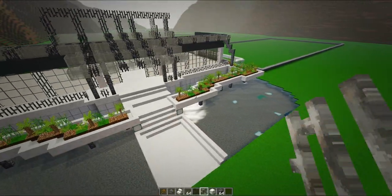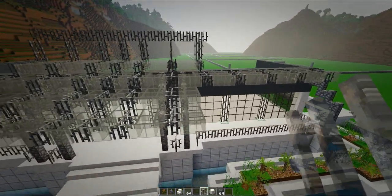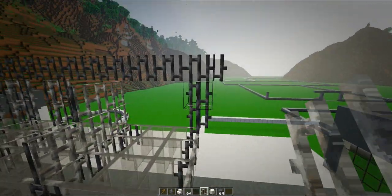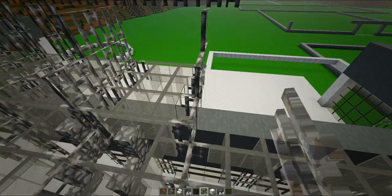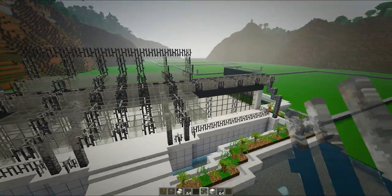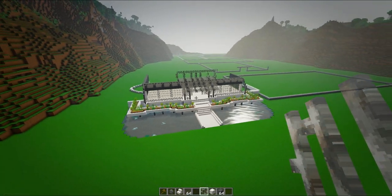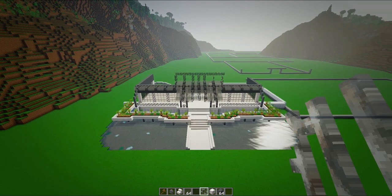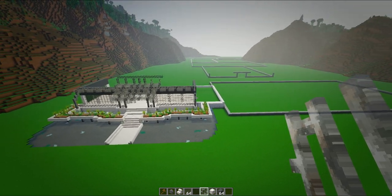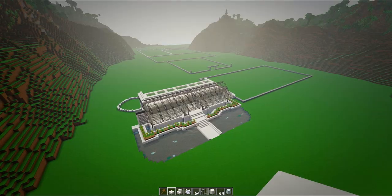Yeah, that looks a lot better having it like that — we've got rid of the harsh contrast which is cool. It should be like a superstructure on top. What I'm going to do is finish off the roof just this section here, and once I finish off the roof I shall come back and we'll do some of the inside.